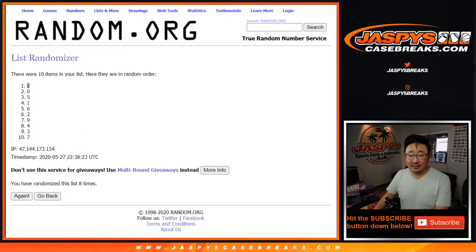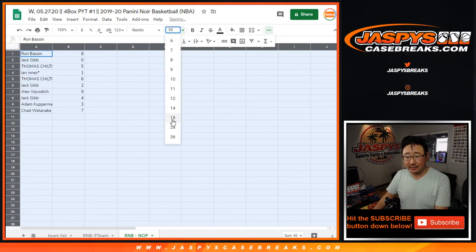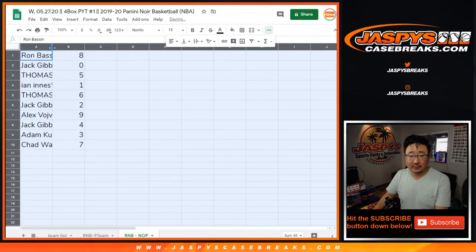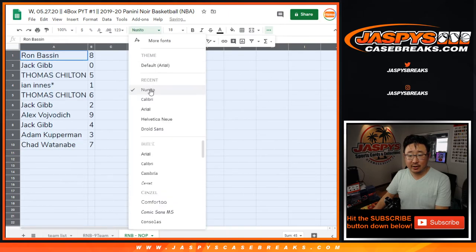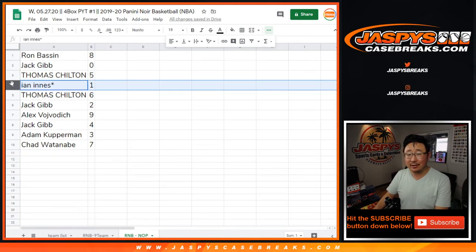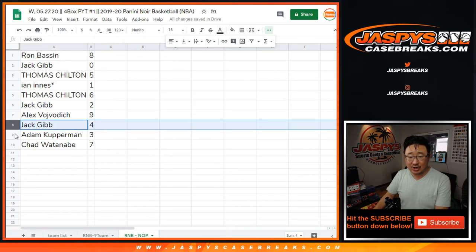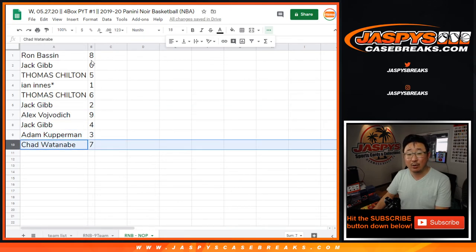Good luck. After eight, there's the zero in the second slot right there — eight down to seven. Who's in the second slot? Jack Gibb. Old Gibbsy. Congrats to you, Jack. You have zero — you'll get any and all redemptions for that team, including one-of-one redemptions. If there's any live one-of-one, Ian, you'll get any live one-of-ones. Ron with eight. Thomas with five and six. Jack with two. Alex with nine. Jack with four. Adam with three. Chad with seven.